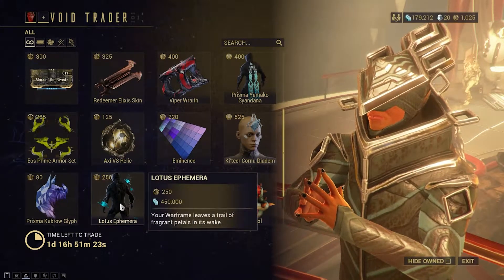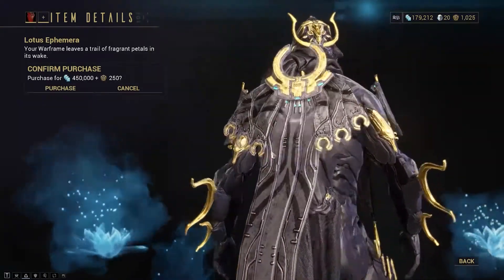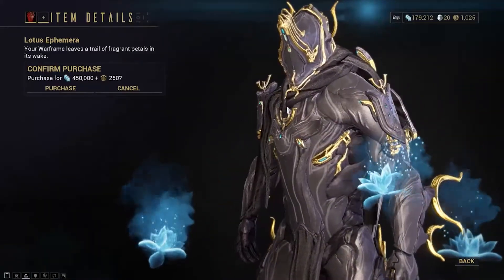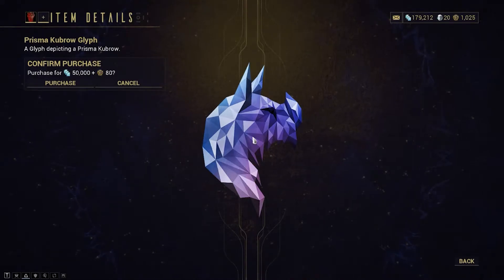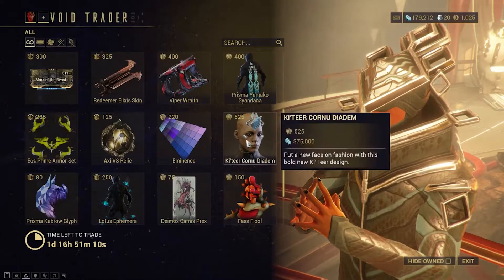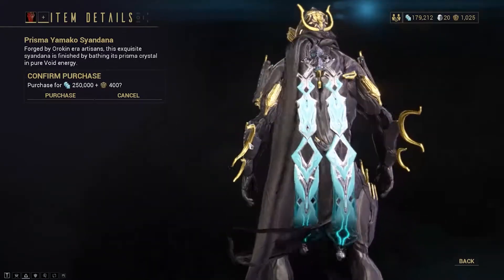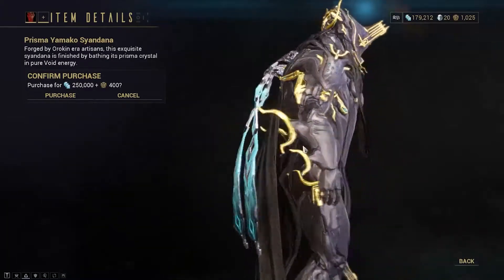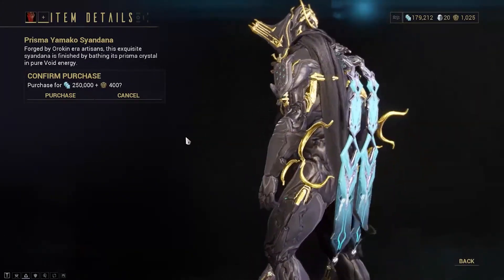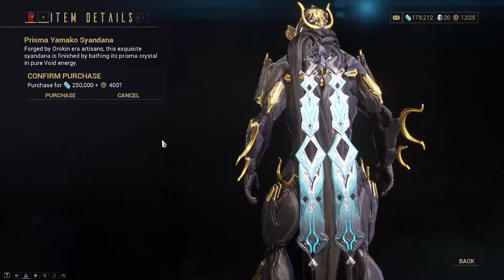Then you have a Lotus glyph here - this one's pretty neat. Last time we had a Baro Ki'Teer one. There's also the Prisma Cubro Glyph, which a lot of people have used from what I've seen. And there's a Syandana here - this is a classic one. It goes well with a lot of frames; it's not the most stylish but you can definitely work around it.